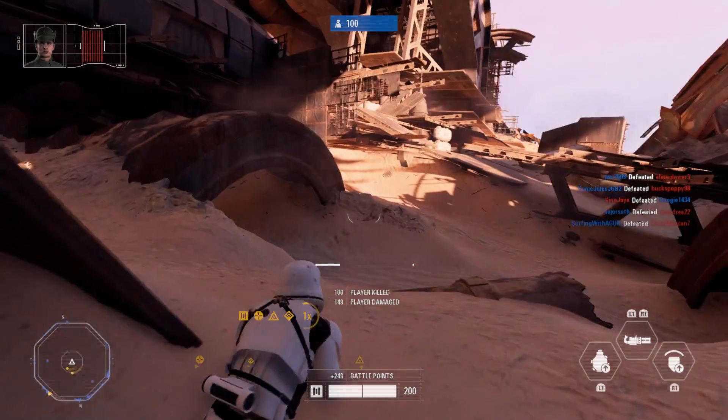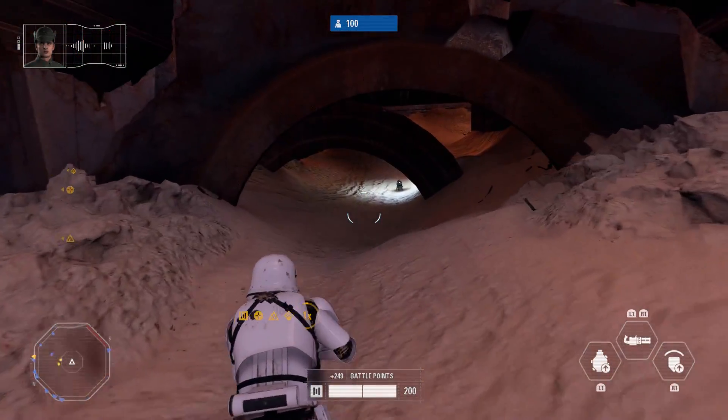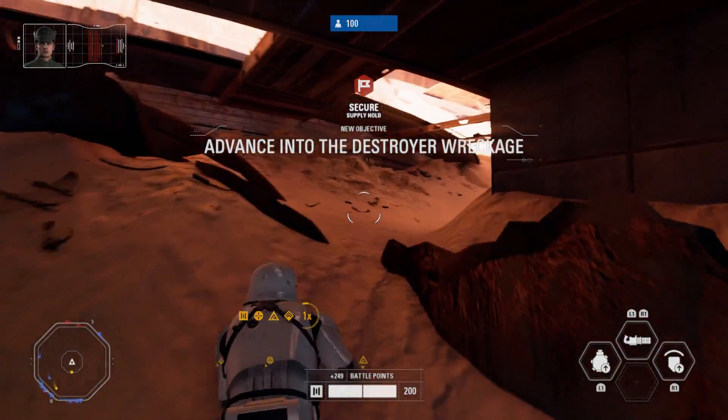Resistance forces have gathered in the supply hold. They have the droid we're after. They're moving rapidly to escape. Disperse their forces in the hold.